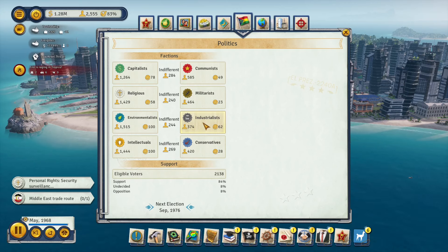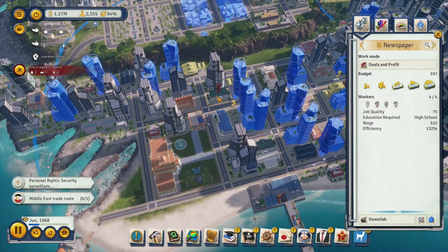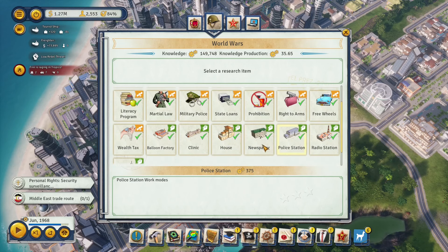Here's the basic method I use to influence your population. First, build all your housing within areas affected by a newspaper. For the first era, set up two newspapers — one on 'independent' work mode and one on 'penny saver' work mode. Once you reach the World Wars era, research the newspaper right away and set one to capitalism or communism and the other to either religious or militant, so you start influencing your population from the beginning of the era.